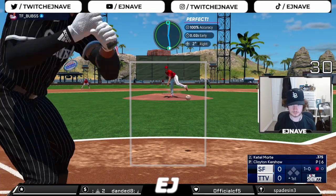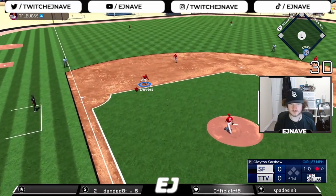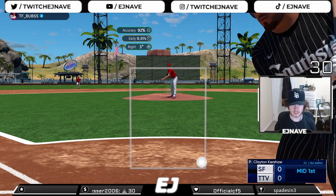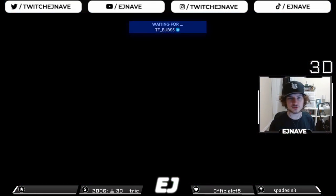Kershaw getting the first strike, one down to pitch. Ground ball, Rappy making the play, picks the ball and throws to first - two down. And we got the third out with the inside slider. Terrific first inning with Clayton Kershaw.